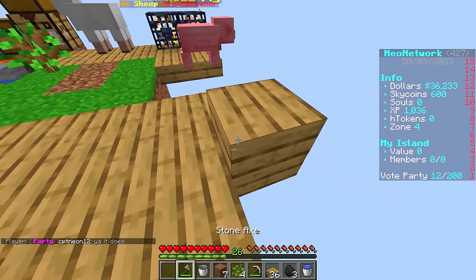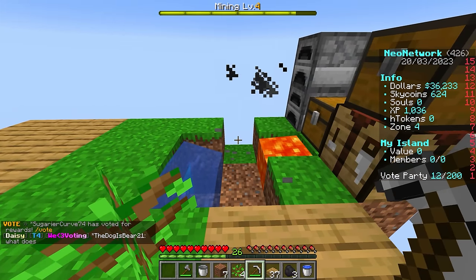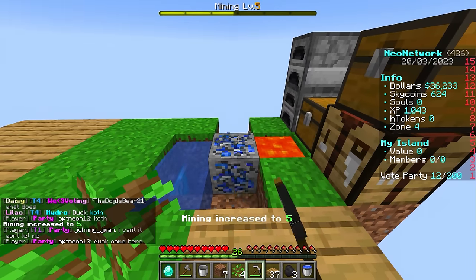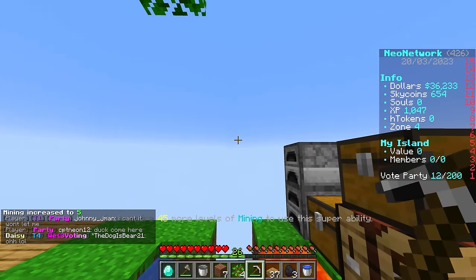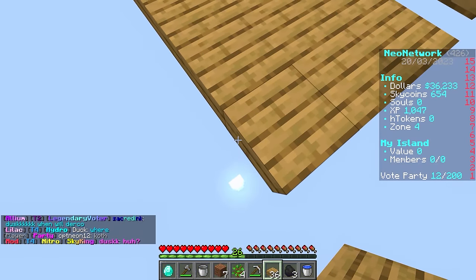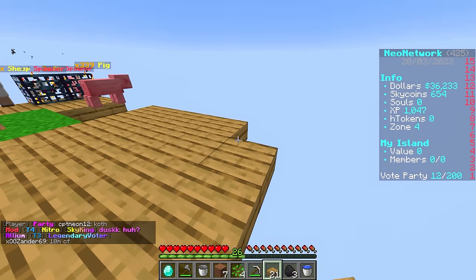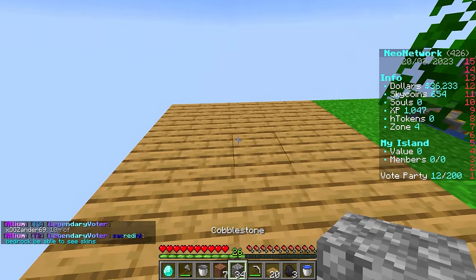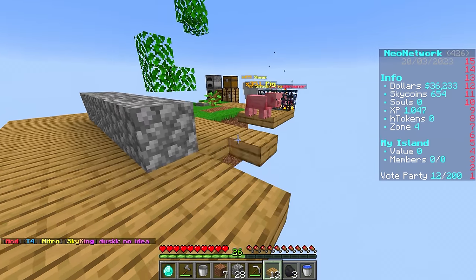We're gonna build a nice little area for our cobble gen. This is the best early game cobble gen you can build - it's so much quicker. When you unlock the super breaker ability - which you get by leveling up mining - every time I mine, you can see the MCMmo level going up at the top. When you get to mining level 50 you get an ability called super breaker. Oh, we got our first diamond - nice! With super breaker you right click your pickaxe and it lets you mine really fast.